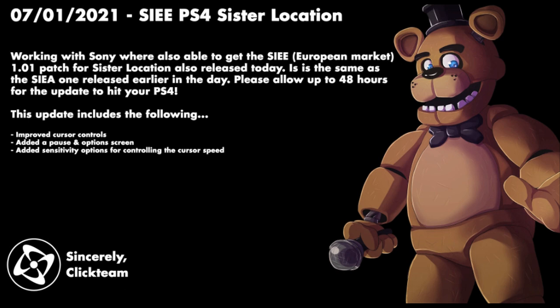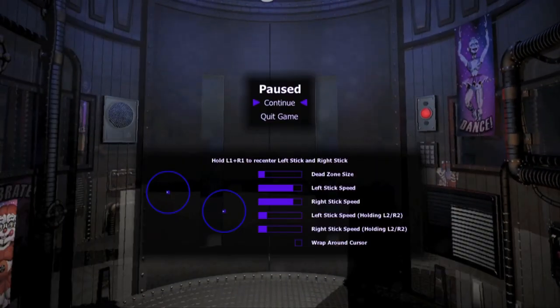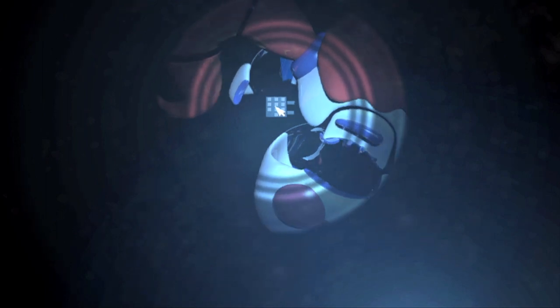Improved cursor controls: they added a pause on the options screen and added sensitivity options for controlling the cursor speed. Whenever you pause the game, you now have a sensitivity option, and you're going to need it, especially when it comes to Circus Baby and this small keypad. The sensitivity is cranked really high, so you're going to have to turn it down when typing in these numbers on this small keypad.